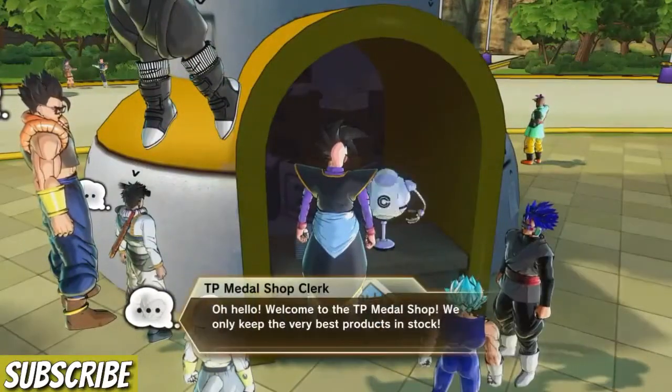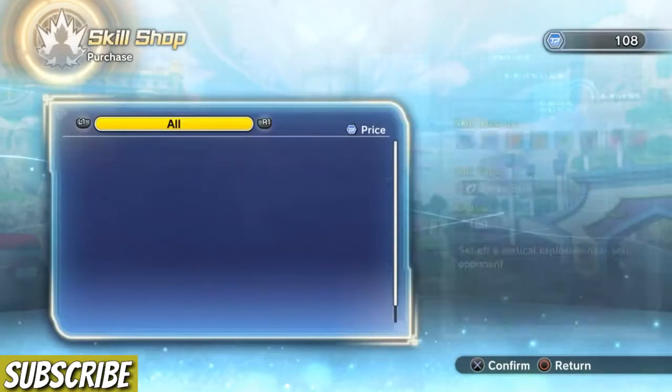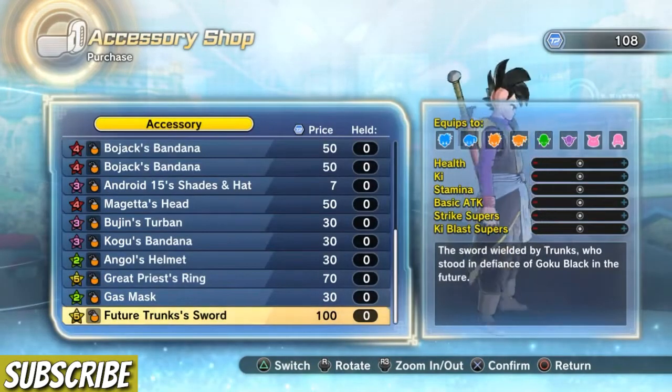Once you're back in the game, go to the TP Medal Shop. It will be unlocked for you because you just chose a weekend day, and now you have all of the accessories from the DLC pack.